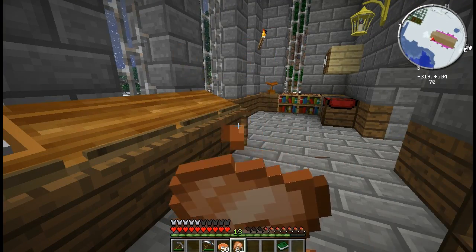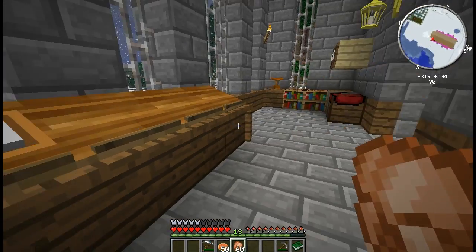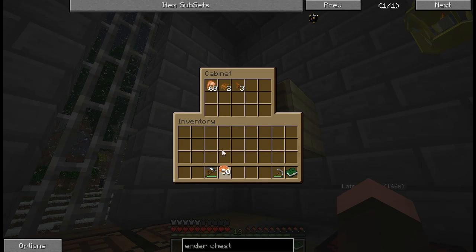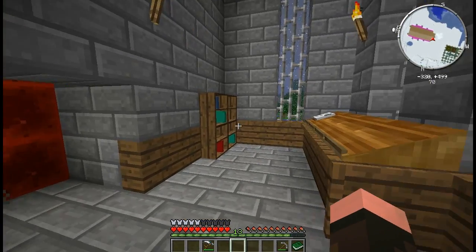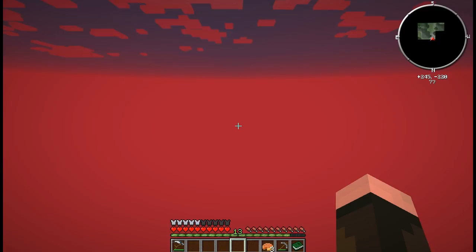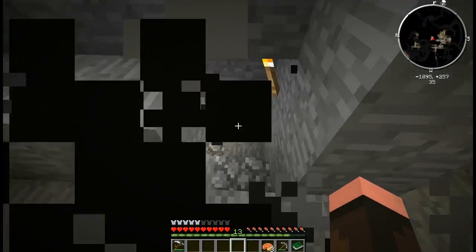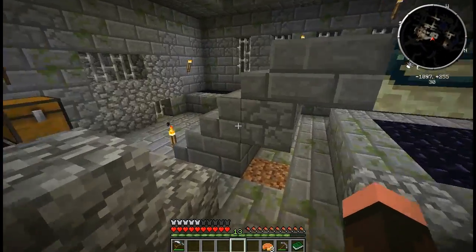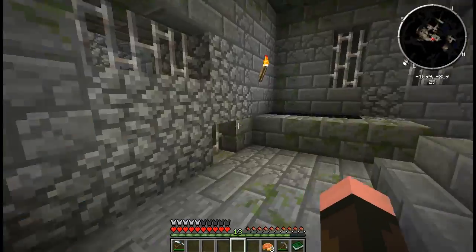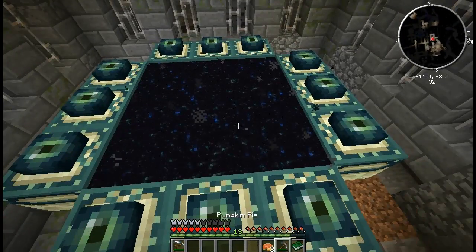I've got a linking book on my person. I have a pick, I have some food — I really don't need all of this food. I don't really need the Scythe either, but if we lose it, that's okay. We're going to go hit the End real quick and get my end stone that I need for making all the crazy stuff — Soul Shards, yeah. So here we go.